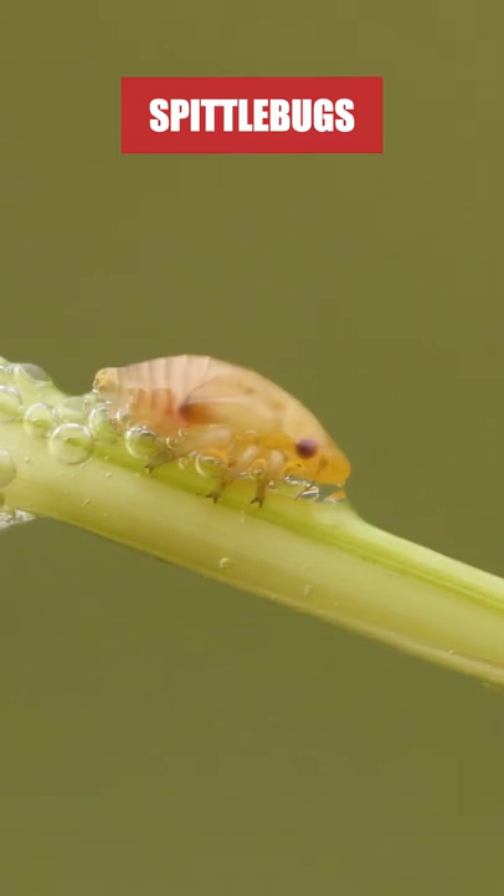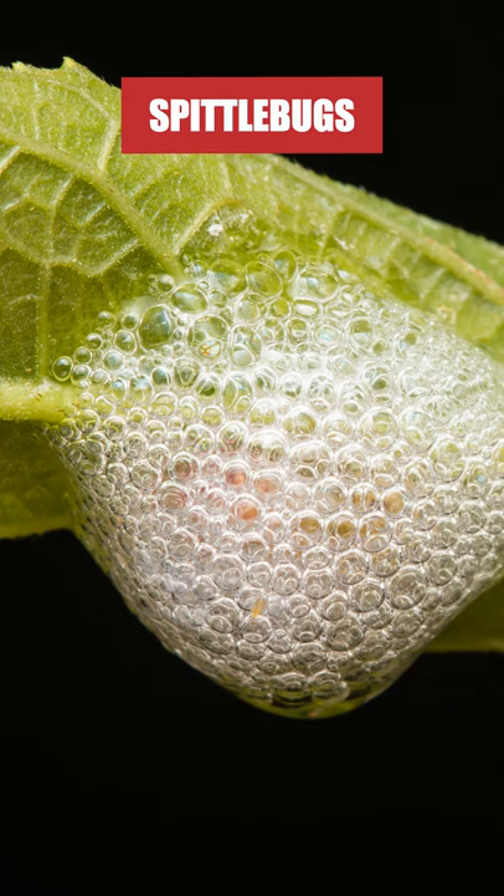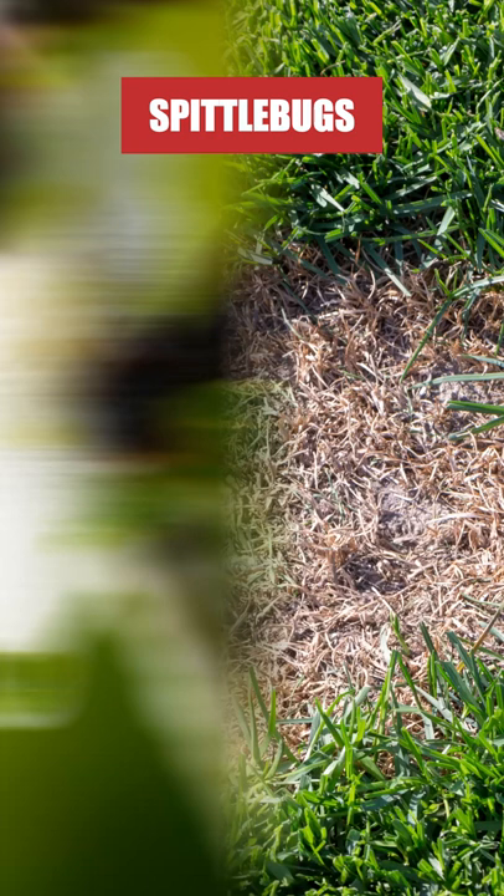Spittlebugs are pests named for the shelters they create when feeding on plant sap. The damage they cause isn't very harmful to plants, but their shelters are a nuisance to have to get rid of. They can also infest turf grass, creating occasional browning and discoloration in the lawn.